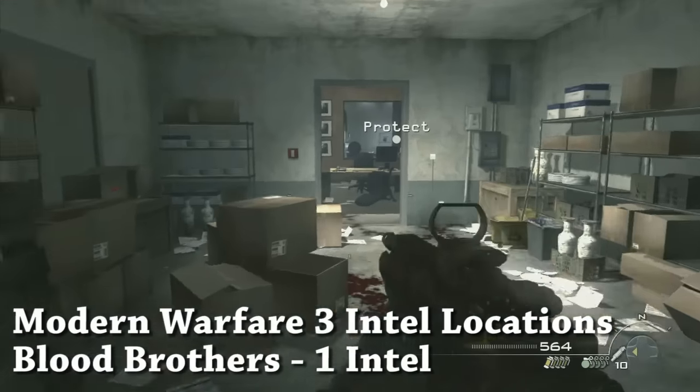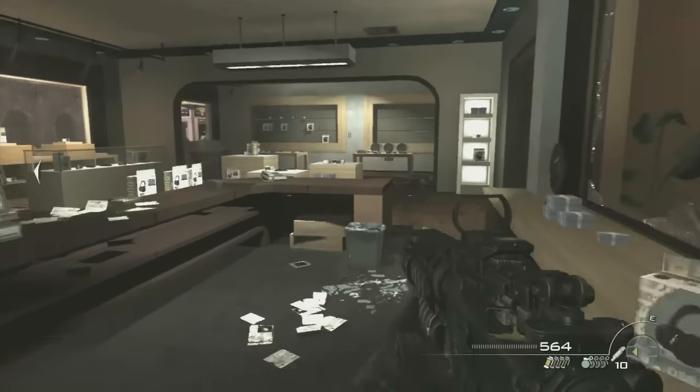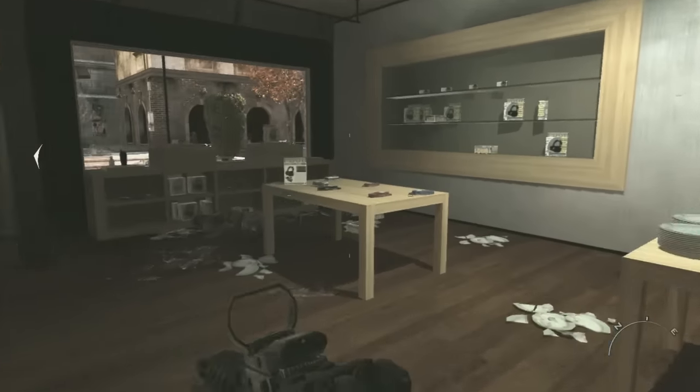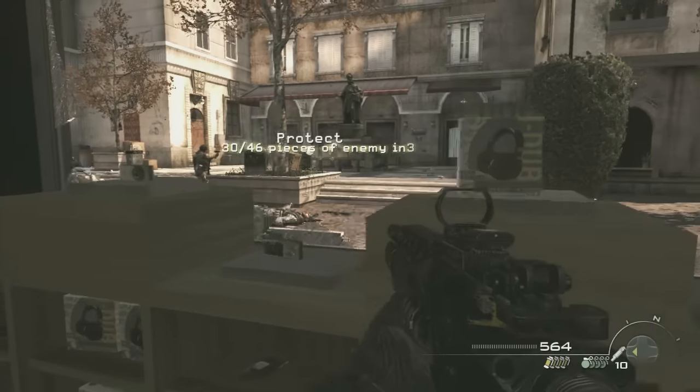There is one Intel on the level Blood Brothers. After setting Soap down — you carry them on your back for a little bit, then you set them down — in the back right corner of this shop is the only Intel for the level.